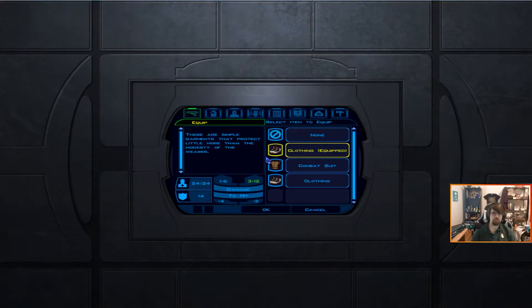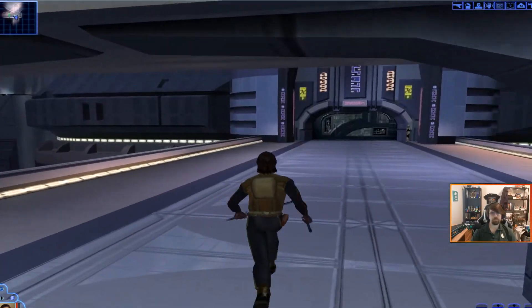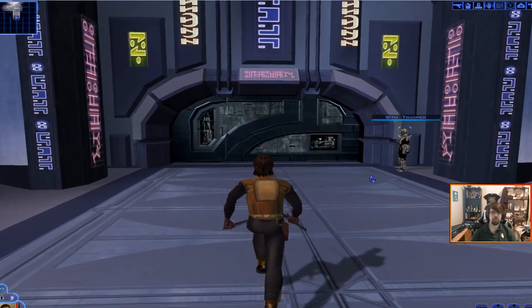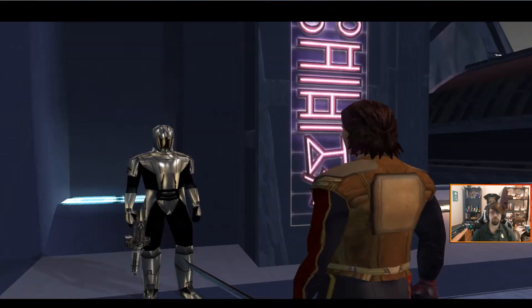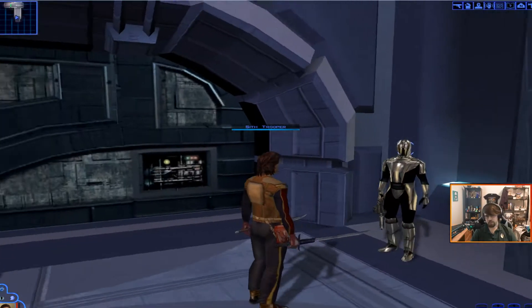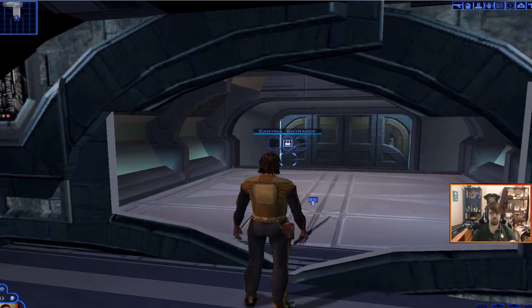We pass a Sith trooper standing around doing nothing — "Don't bother me, I'm here on official Sith business." Looks like you're just standing there to me, bud. And we reach the cantina entrance.